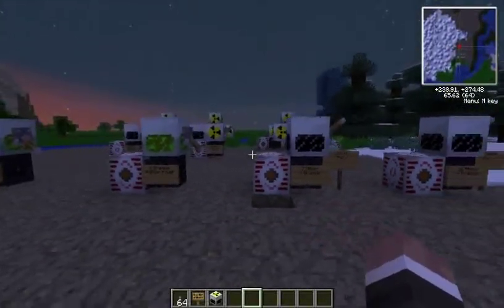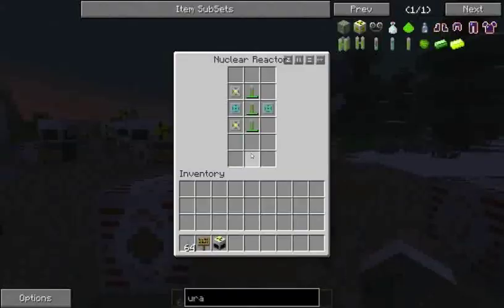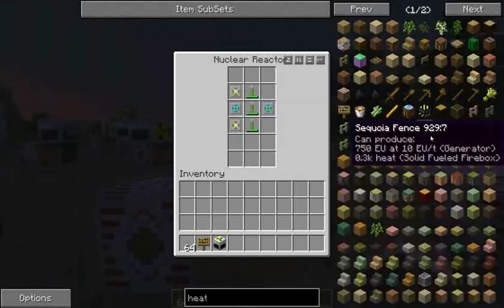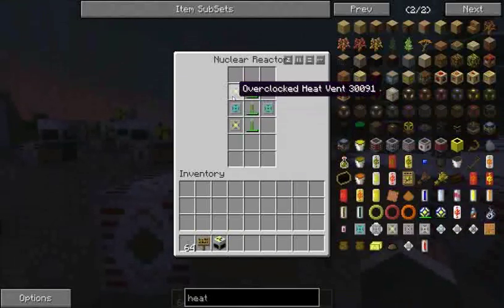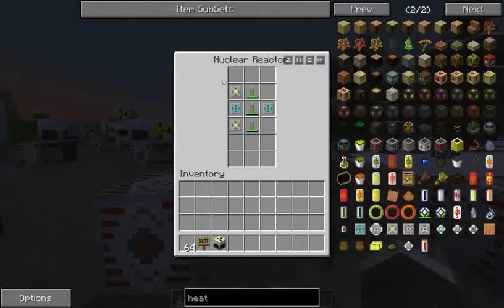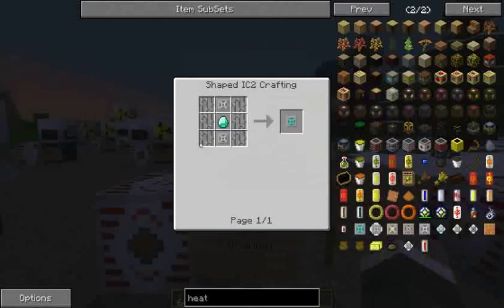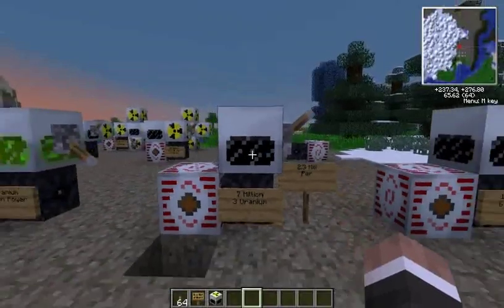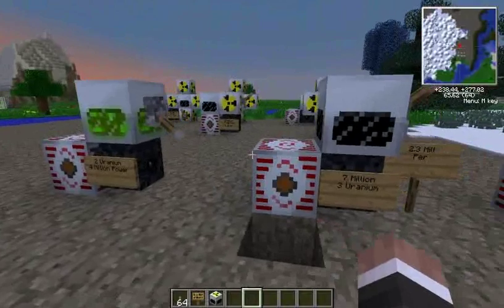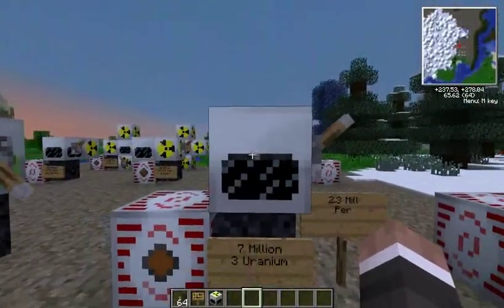Now we're moving on to a more advanced reactor, which just requires some more advanced heat components. It requires an overclocked heat vent, whose purpose is to remove heat from anywhere in the reactor. There are also advanced heat vents, which are just an upgraded heat vent — a little bit harder to make, but definitely worth it. This is three uranium, and since more of it's together, it's going to create more reactions, so more power.